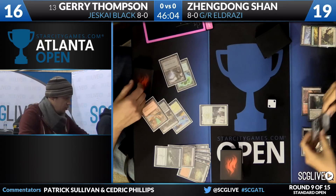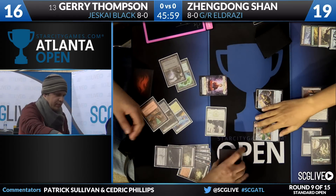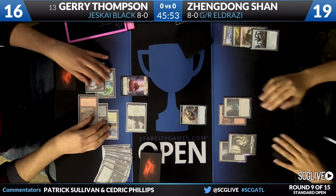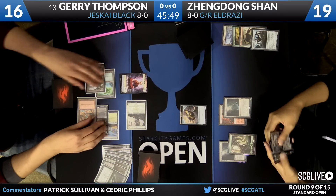There is Murderous Cut. A Monk token on the way. Two Thopters there for Zendong, and he'll block with one of them. Because again, it's all about just buying time. Once he gets to his top end, I don't think there's any way for Thompson to come back.